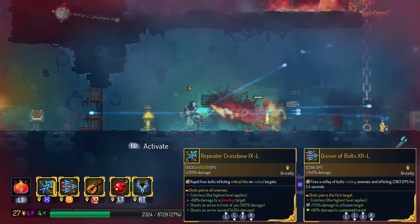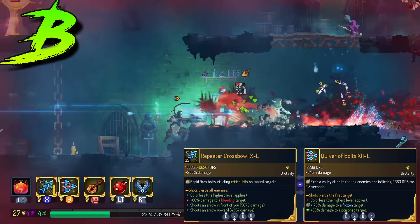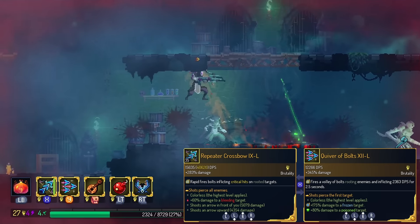The normal shot from Repeater Crossbow, however, pierces all. This is in the B tier. I'm going to assume if I have all the monsters in front of me rooted, I don't need to do super pierce anyway. Once the first one dies, the next one's gonna die anyway.